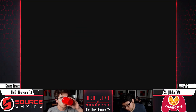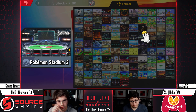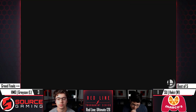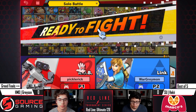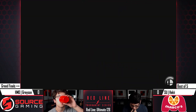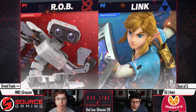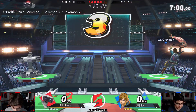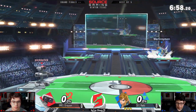I think Haki might stick with Link just because it seems to be doing a lot better than his ZSS was. Also a lot of that is that Grayson seems a little less versed on this matchup — he's got less time to plant his feet with Rob. Fun fact: Rob is the only character in the entire game that doesn't have feet!